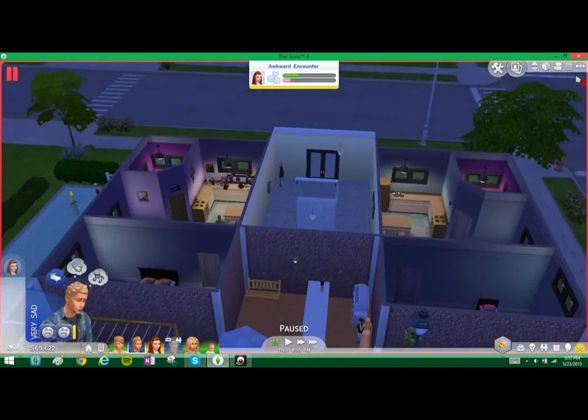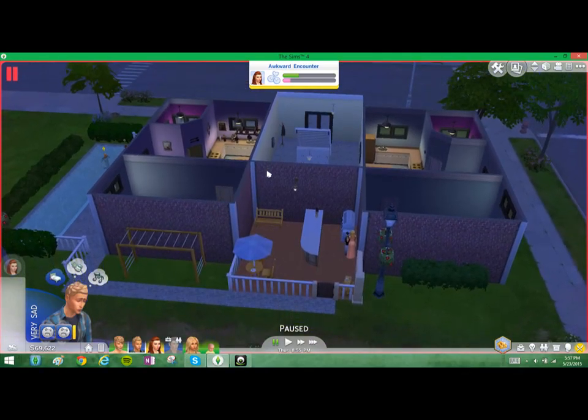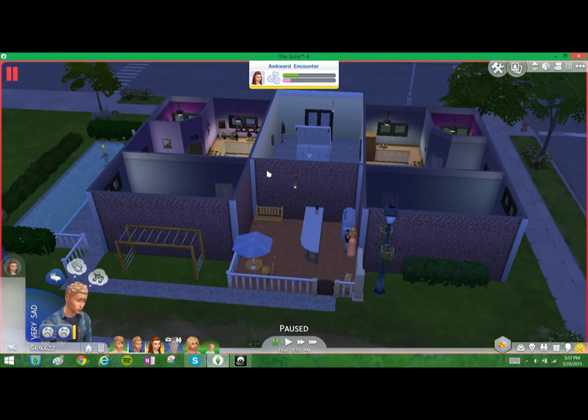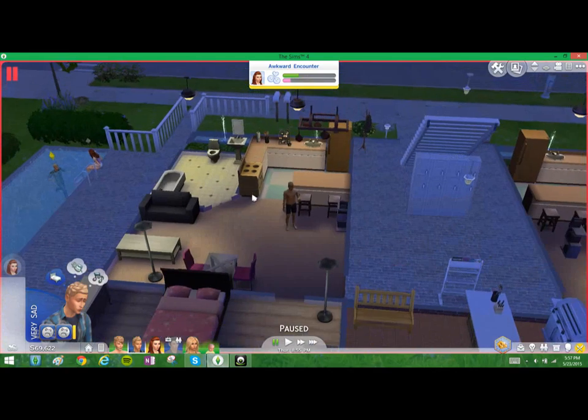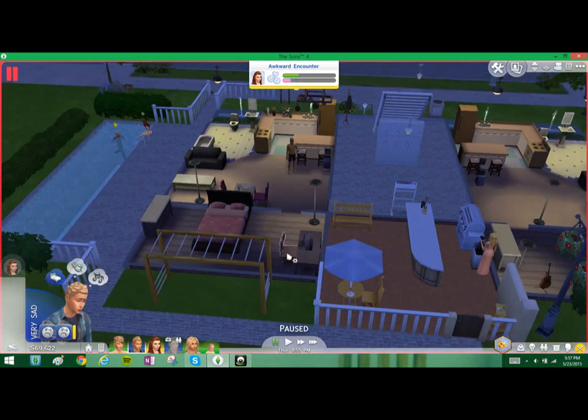I thought it was cool. Both sides are very symmetric — or at least I tried to be. Because it's an apartment building, I figured they should look alike. These little rooms — you know, they're a small apartment, but you can make up for the lack of living room space because you get an extra big bedroom.